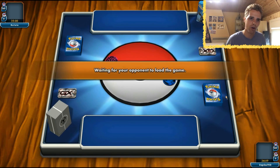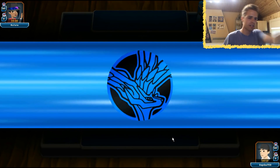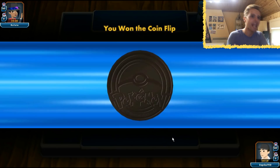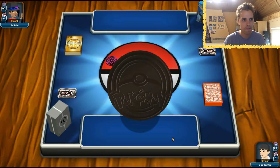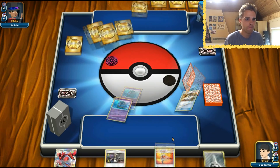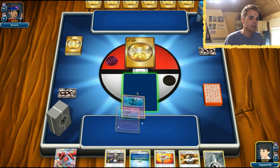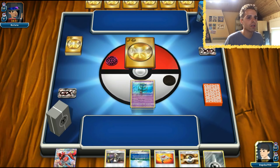It looks like we're facing Zoroark Gardevoir nowadays — a lot of Gardevoir shenanigans. Tails never fails — come on, Xerneas! We start this time. Hopefully we start with Scizor. We start with Delmice — the bad thing about starting with Delmice is that it has two retreat costs, but the good news is we hit for extra damage and the opponent is playing Ralts.